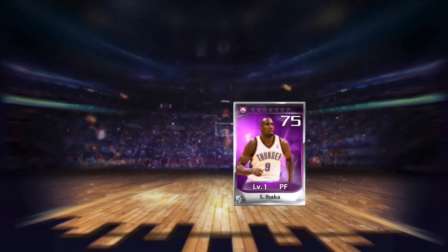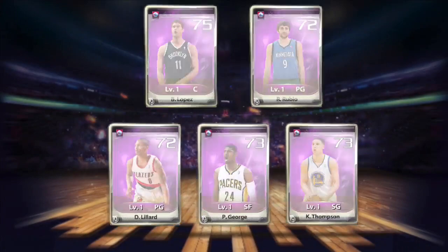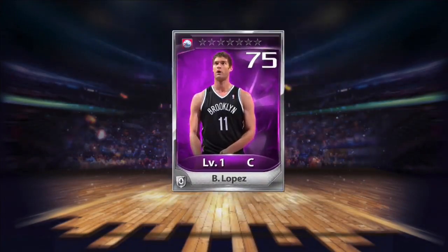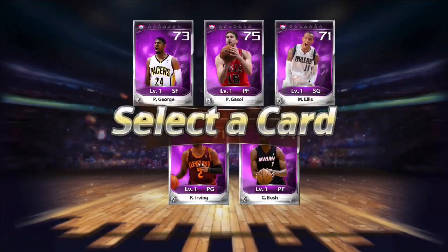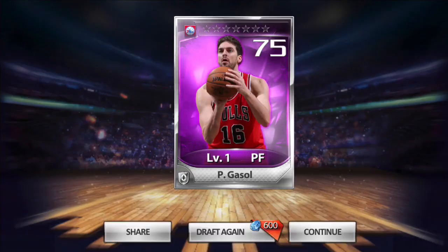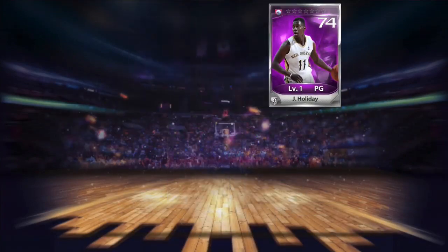What you guys are looking at right now is me just going after Carmelo. I'm not even drafting to have a chance to get Carmelo — I'm just drafting so I can get his pieces. A couple people told me that you're big-balling if you do it this way. I'm big-balling right now, balling out of control, doing a full-on draft with all my diamonds just to get a couple pieces of Carmelo.